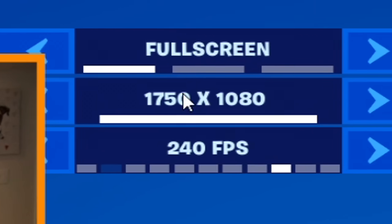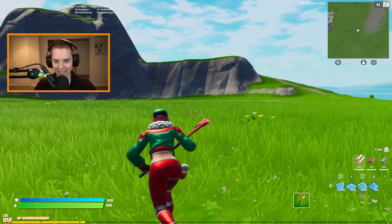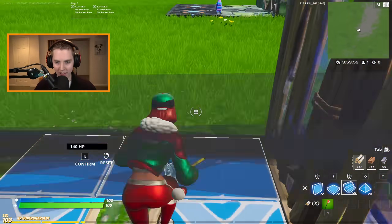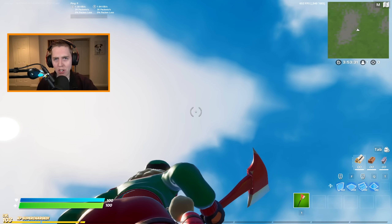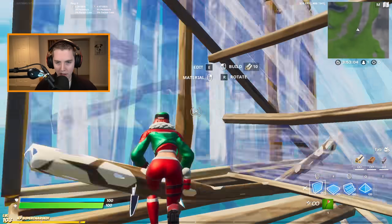Let's check the settings in-game - it should say, yep, 1750x1080, full screen. My character is looking so thick. The craziest part is how HD this looks - it does not look stretched to me, at least in terms of how pixelated stretched usually is, and it feels so smooth like butter. Let me do a quick FPS test - almost 700 FPS. That's like an extra 100 FPS compared to native, and I'm not even on performance mode.